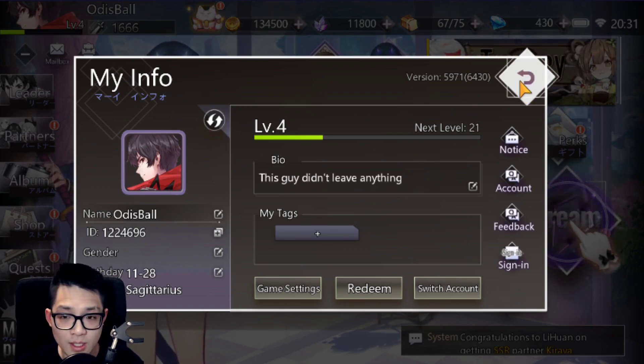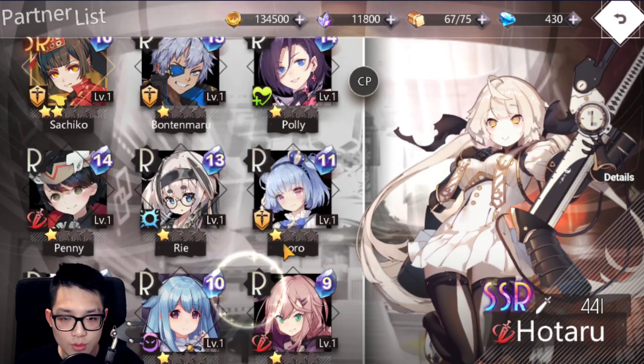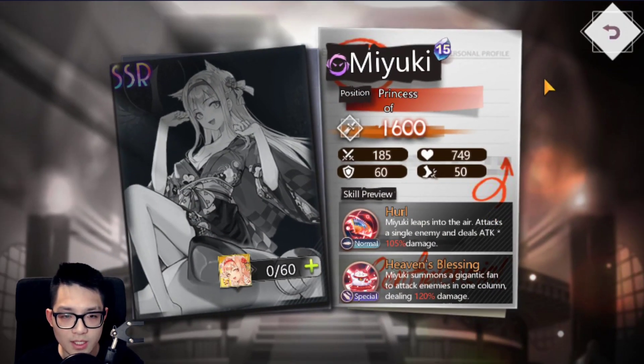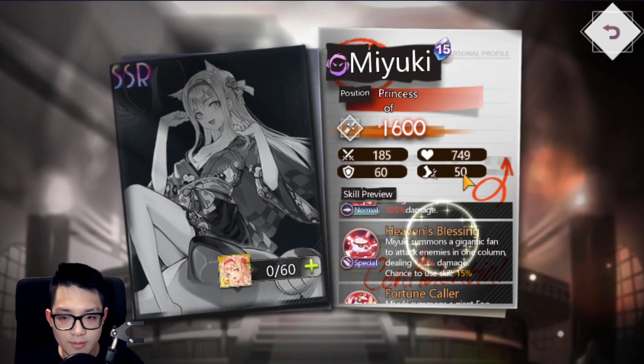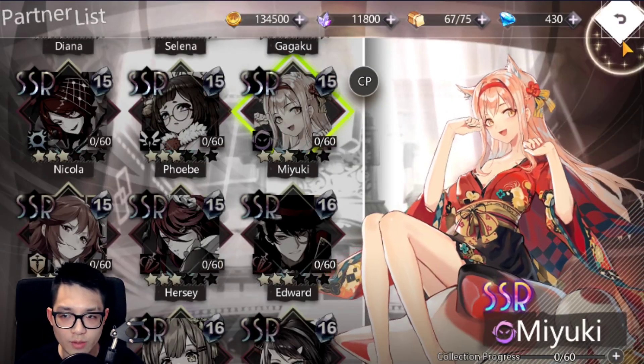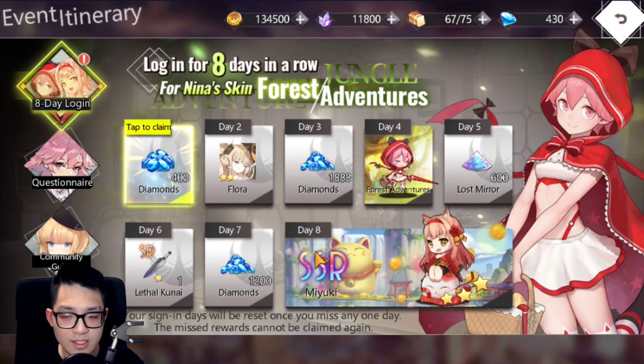If you're really try-hard and want two or three SSR units, make sure you have Miyuki plus one or plus two, or just Miyuki by herself. On day 8 of login rewards you're guaranteed a Miyuki — but you have to log in eight days straight without missing a day. You get her at 3 to 4 stars. Then after this event there's another eight-day event where you can select between four units and Miyuki is included. By 16 days you should have 5-star Miyuki.